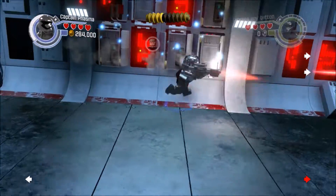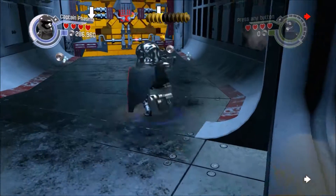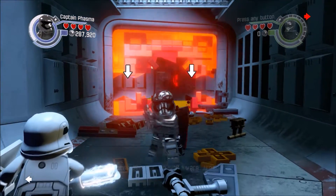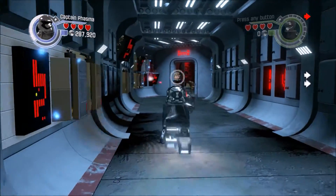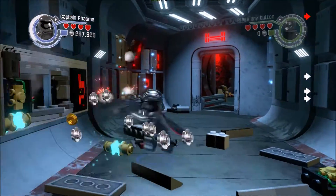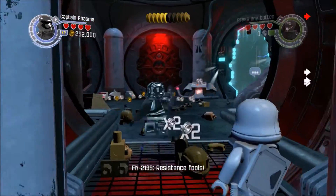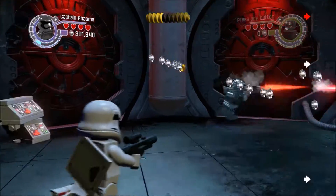Smash everything — the ship's gonna be destroyed anyway. This is the first time we've played as bad guys. I'm trying to think, did we play any other missions where we play the bad guy? I know there was a part with Rey where she mind-controls the stormtrooper to get off the ship after she was kidnapped — but that doesn't really count.